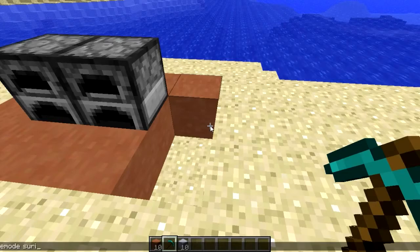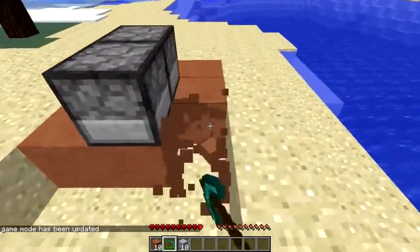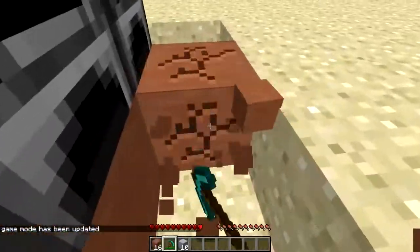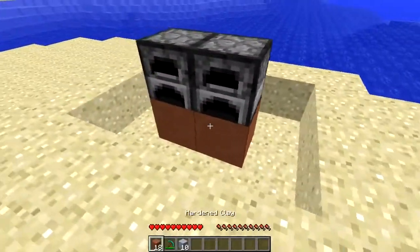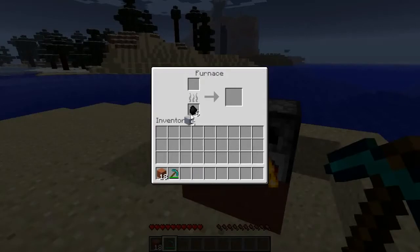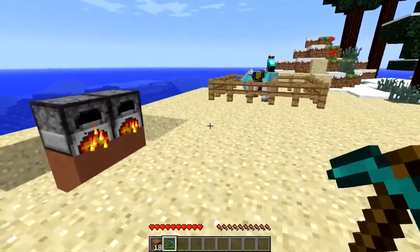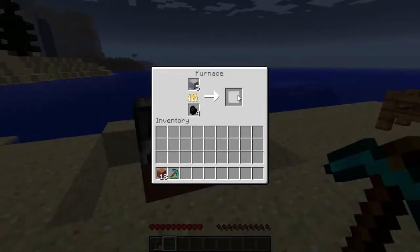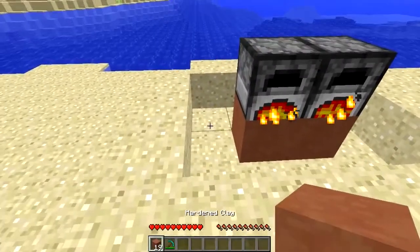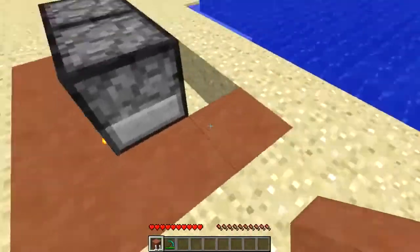I'm switching to survival mode real quick. If you have a pickaxe you can mine these up quickly, however using a shovel will not be as fast — that's contrary to normal clay. To get hardened clay blocks you just put clay into your furnace. Clay is found at the bottom of oceans, and you craft clay blocks in a two-by-two. After a full smelt cycle you get one hardened clay block.